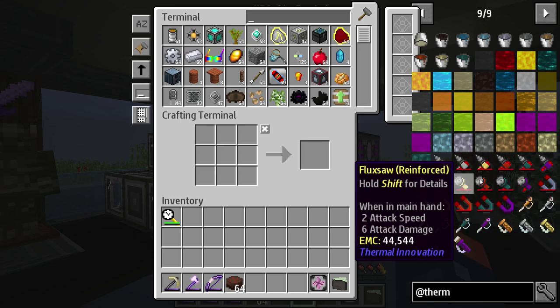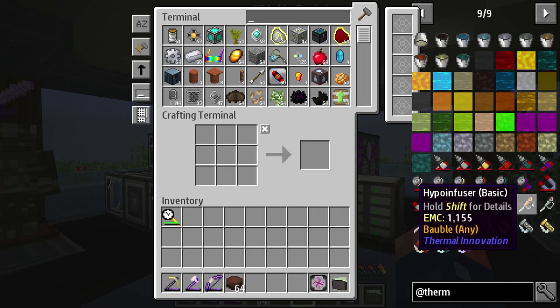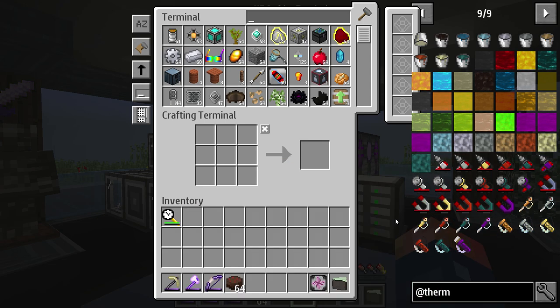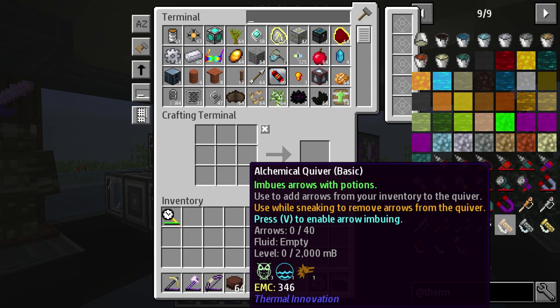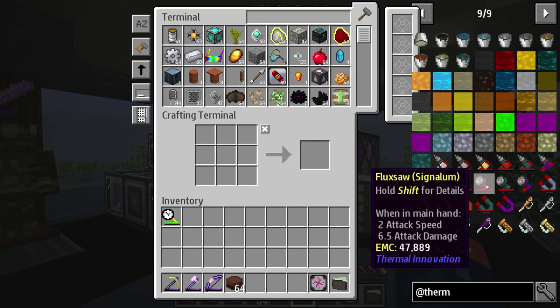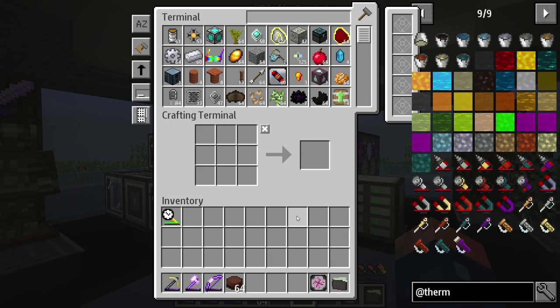I would actually love to learn and see what these items can do. This right here is just like your normal pickaxe, this is like your normal saw. Of course we don't have a magnet yet, but it would be nice to have one. And this is a hypo infuser — apparently it can store and inject potions. That would be something kind of interesting to use. And you also have the alchemical quiver, which says you can imbue arrows with potions. But the main thing I'm interested in is the bore, the saw, and the magnet.